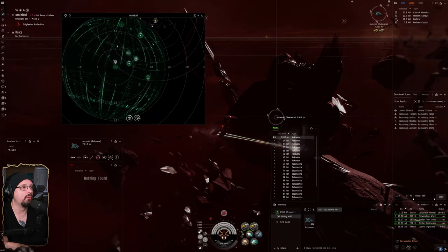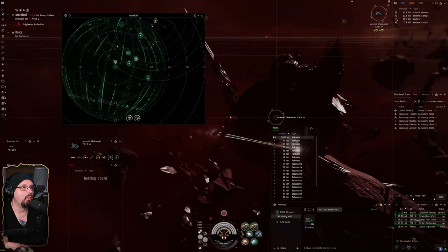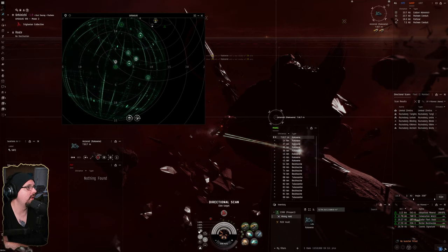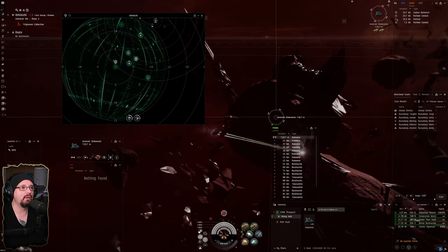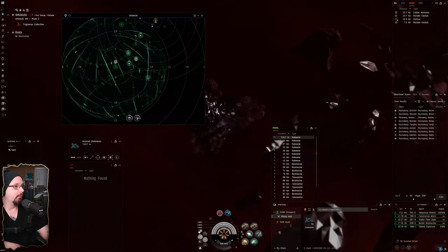We're at 6,100 cubic meters — about halfway full. I'll jump to when we're close to being filled up and then show the exit strategy, and that'll be the close of this Pochven mining episode.